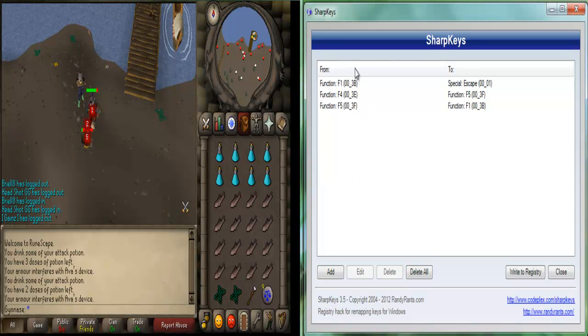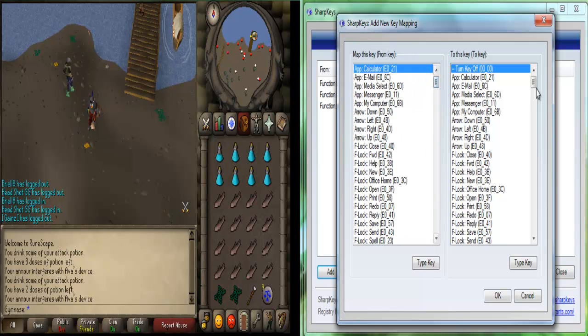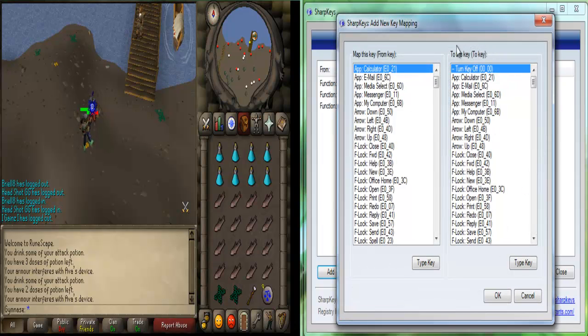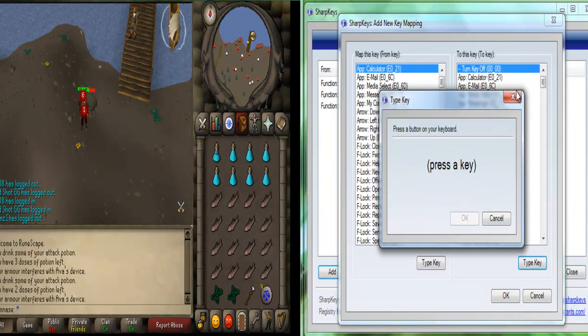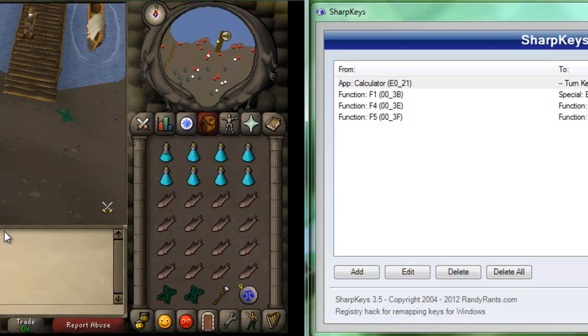This is what I've done already. You can basically match this — F1 to Escape, F4 to F5, F5 to F1. I'm going to show you how to do this quickly. You're going to see a bunch of keys on your computer — it's going to show you every single key. What you're going to want to do is take the normal F key and switch it. This is the normal F key, and this is what you want to switch to. For example, I grabbed Escape and switched it to F1. On this side, you grab Escape, find it on the list or type it, press Escape, then press F1, and it will be switched when you restart your computer.